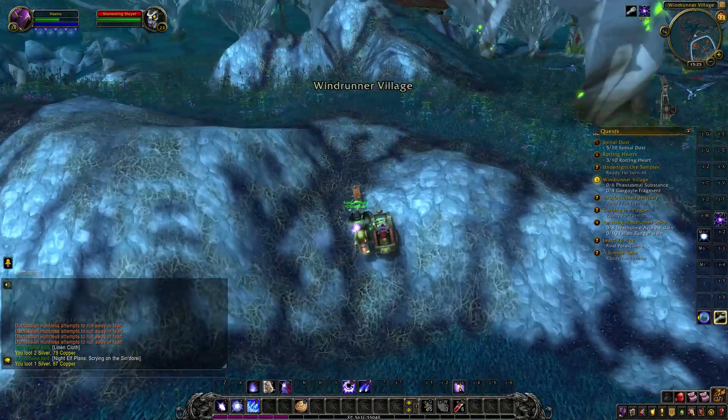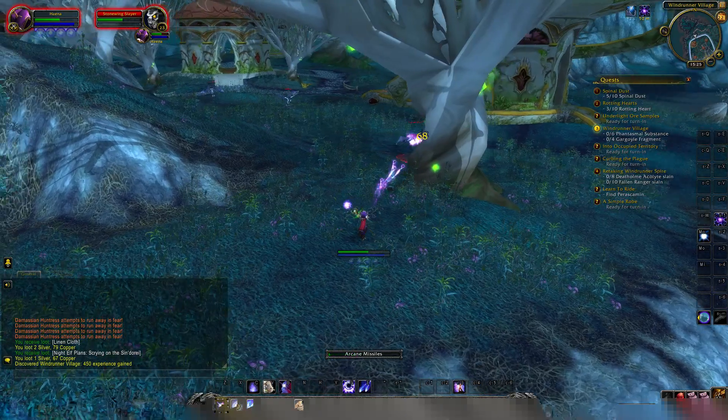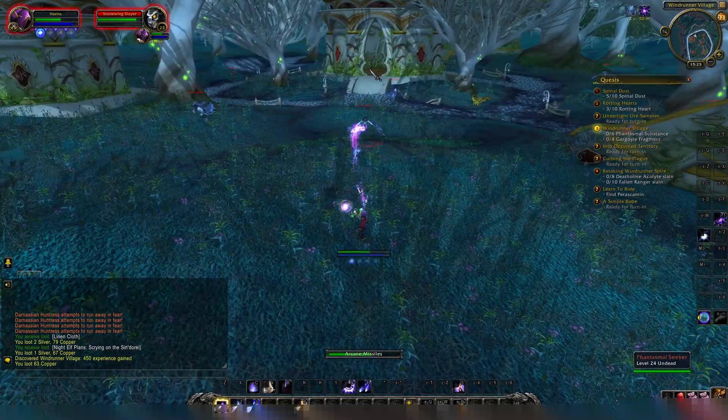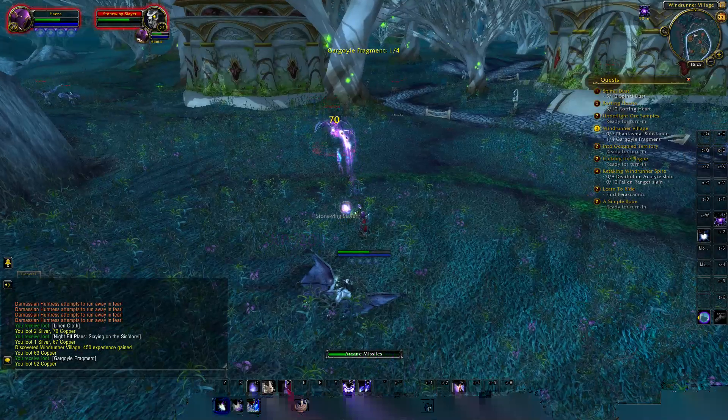To do the Windrunner Village quest, you have to kill the Gargoyles and Super Scary Ghost. Killing the Scary Ghost and the Gargoyles will allow you to get the quest item that you require for the quest.